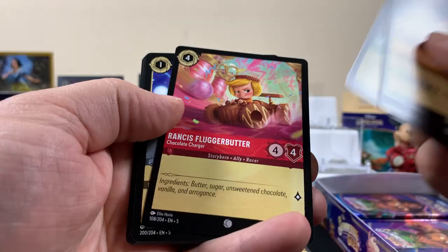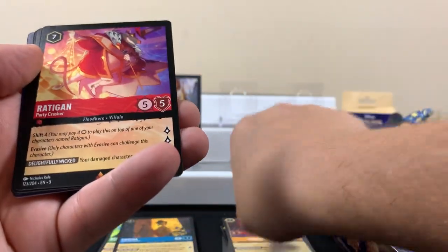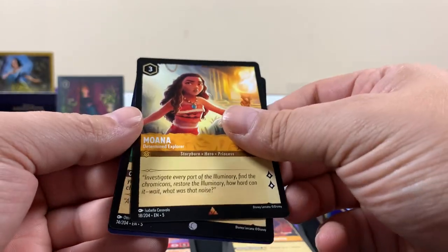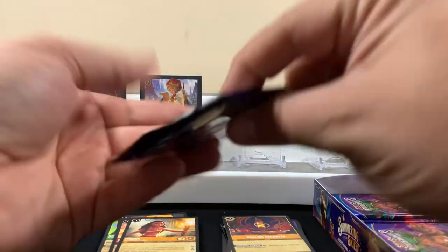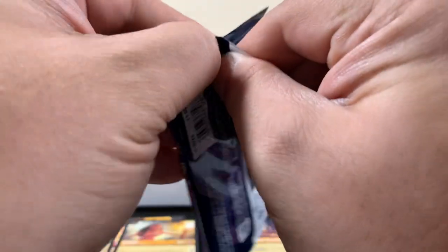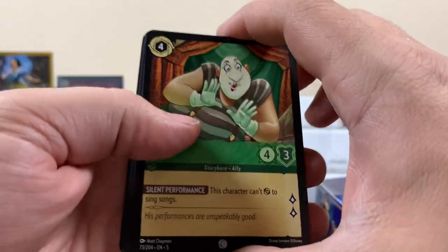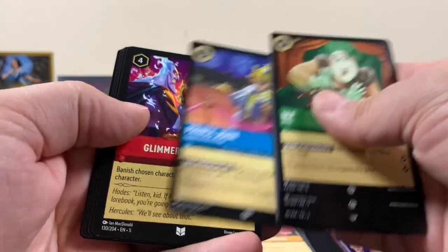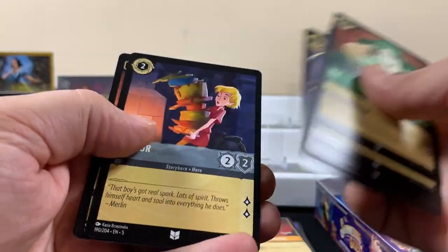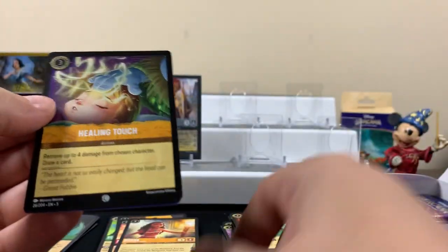Anna. Anna — a rare. A rare Ed. That's your favorite card? Happy. Prince John — that's cool. Super rare. Super rare. Healing Touch.